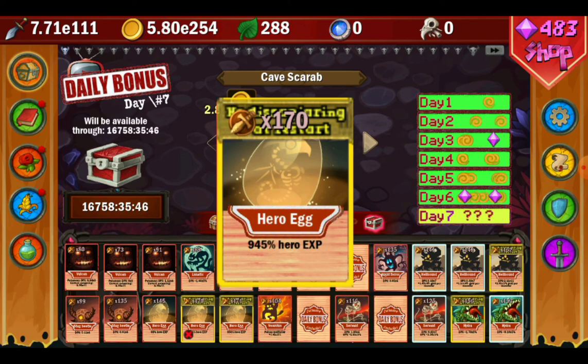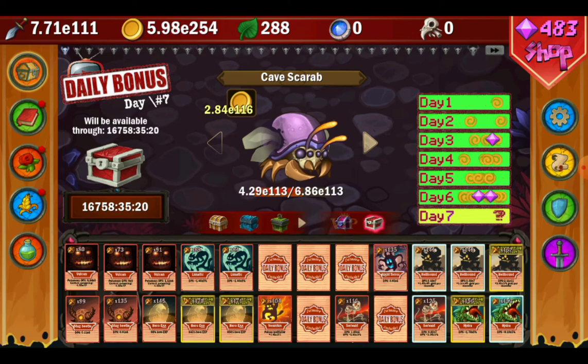You can also grind hero experience — I have 950 hero experience and 945, which is great. You don't have to close the app if you just want to grind this specifically, and you can also collect gems for the days. Leave the app open, switch the day, come back — it only takes 10 seconds. Closing and reloading the full app takes about 30 seconds, so if you want to quickly grind cards, you can complete one full day, collect the chest, and switch the day again in just 10 seconds each cycle.